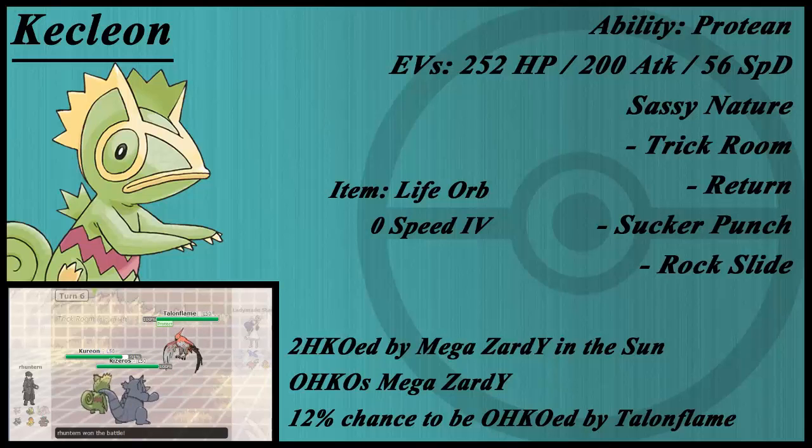Something I'm considering is switching Kecleon out for an Assault Vest Conkeldurr, who alongside Mr. Mime and a couple of those other Pokémon would actually do really well on this team. I hate to leave Kecleon because it does have such a good dynamic with the team defensively, but it just doesn't really do very much. It's very good at handling Charizard Y — I'll give it that. I've calced out Assault Vest, Life Orb, and varying natures and EV spreads, but I just couldn't find something that would work really well.